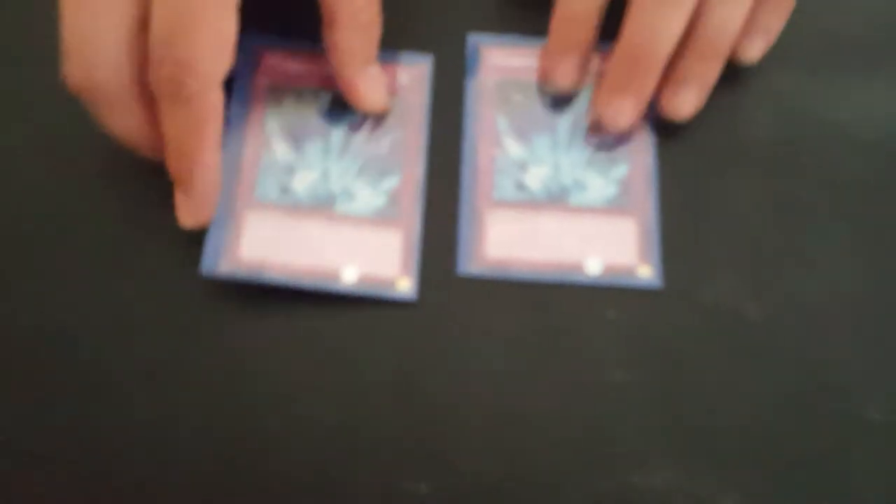One Dark Hole because destroying Fire Kings is good. Two Torrential Tributes because destroying Fire Kings is good. One Compulsory Evacuation Device, which is helpful to get rid of problem monsters. One Call of the Haunted to bring back anything you need.